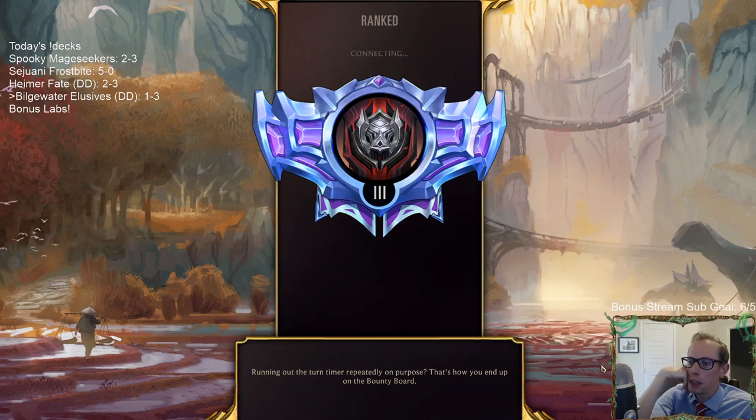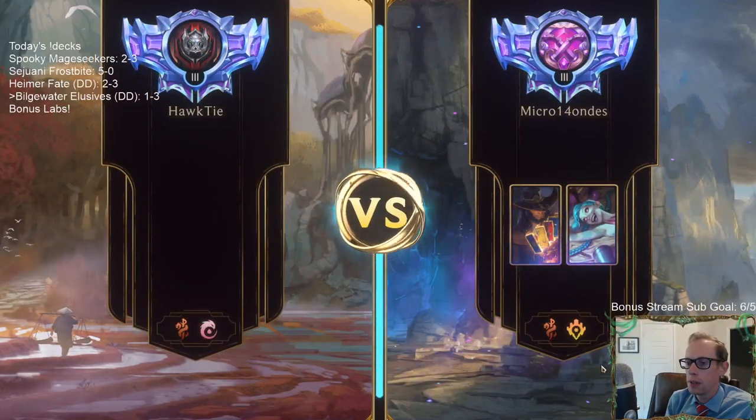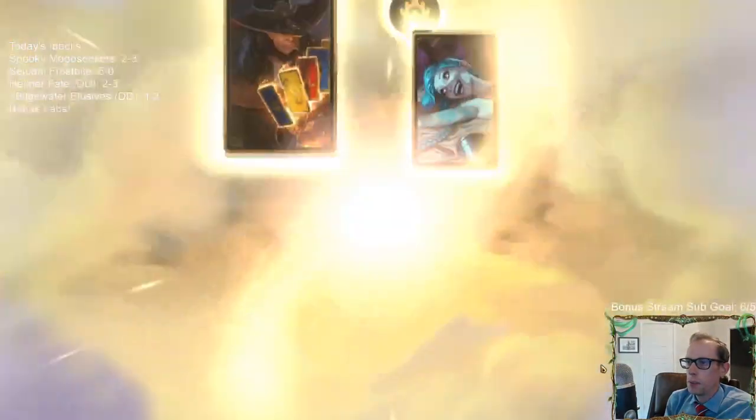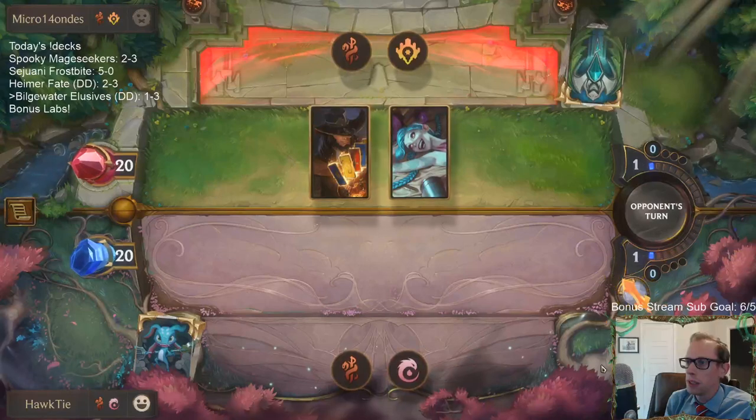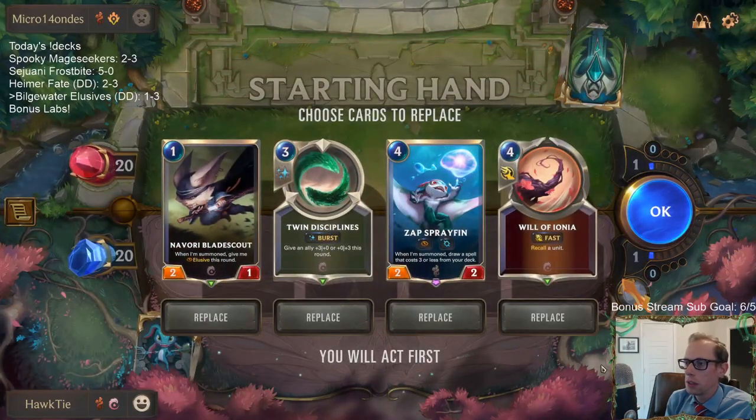Imperial Demolitionist and Crimson Disciple — that combo is awesome. With Noxian Fervor as extra burn removal, and Transfusion being really good — I just don't feel like these Bilgewater cards are holding up. Sprayfin looked really expensive, Pilfered Goods has looked really expensive for what you want them to be doing.